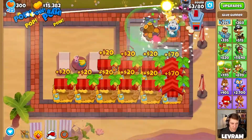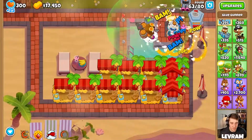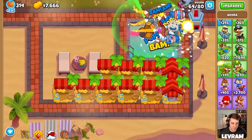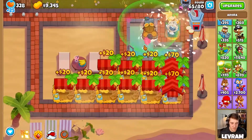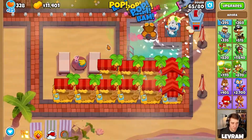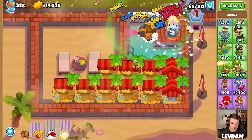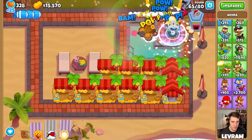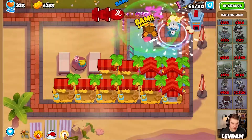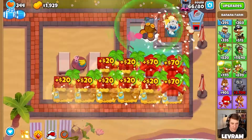We'll get a second glue gunner. I reckon we need something ASAP because they're starting to break through. Should we just upgrade Adora, get a bunch of levels in? Because if we just upgrade Adora she's going to be absurdly strong - maybe that's the play. What I might do is leave Adora, see how far the balloons get through, and keep getting our central markets. The sun ability - look at that - the sun orb, insane.